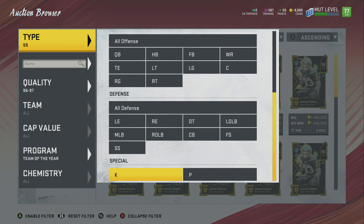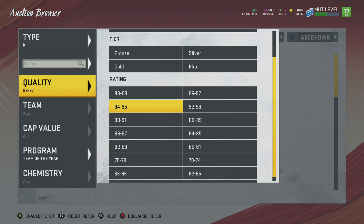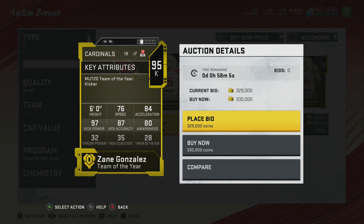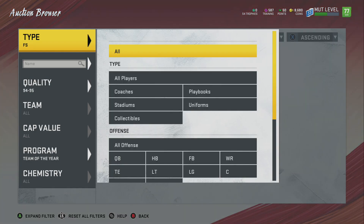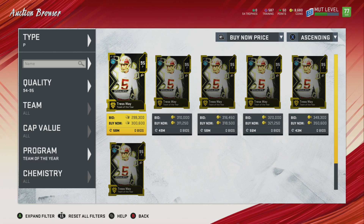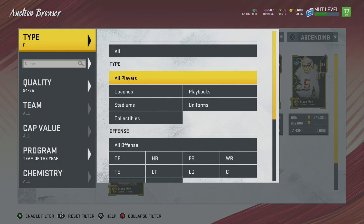For kicker and punter — we'll look at specialist positions to end off this video. The kicker and punter are going to be 94 and 95 overalls. Starting off with 97 kick power on kicker Zane Gonzalez. Our punter is going to be the man, the myth, the legend — Tressway for the Washington Redskins, who I think just got a new contract. My man's living right now.